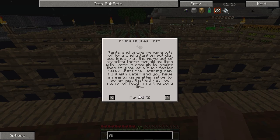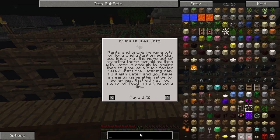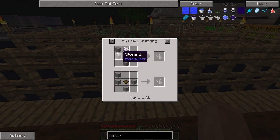If I haven't shown you the watering can before, that's actually really easy. Let me go ahead and get the recipe for you. Watering can — here we are. It's real simple: some stone, a bowl, and some bone meal.